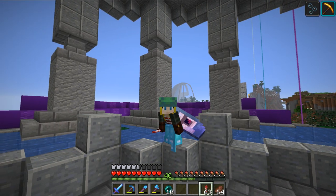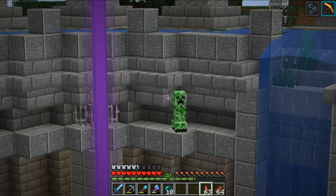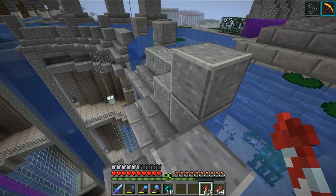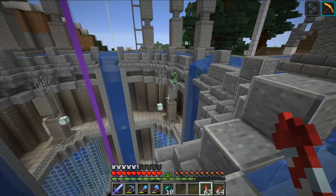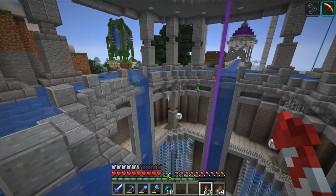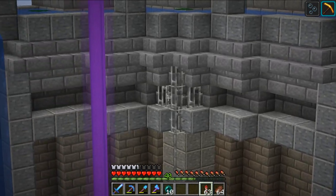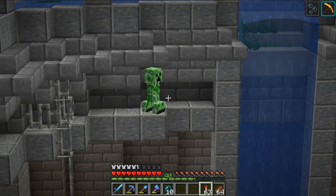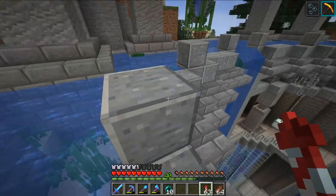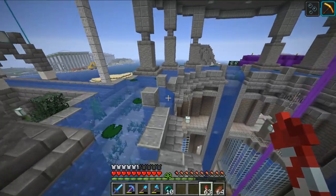I may or may not have found myself a little friend. He is not meant to be there. The whole time I've had this base — which I think is the majority of the season — I have not once found anything spawning in these gaps. They are only one block tall, so a baby zombie maybe, but not a creeper. Interesting. That is maybe something I can think about tweaking.